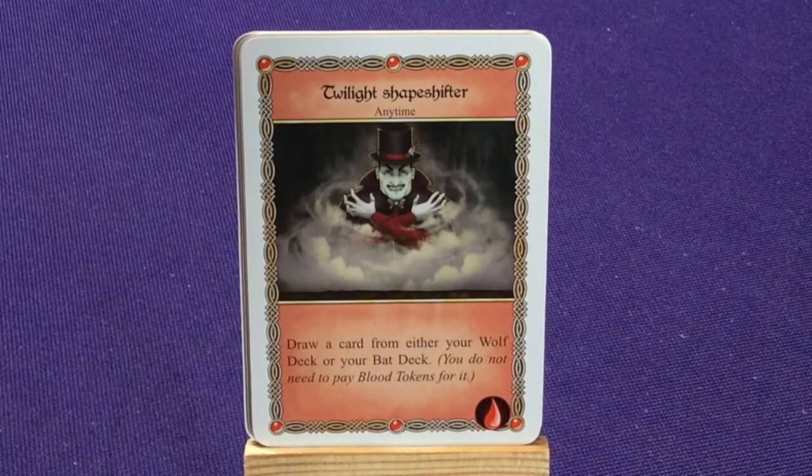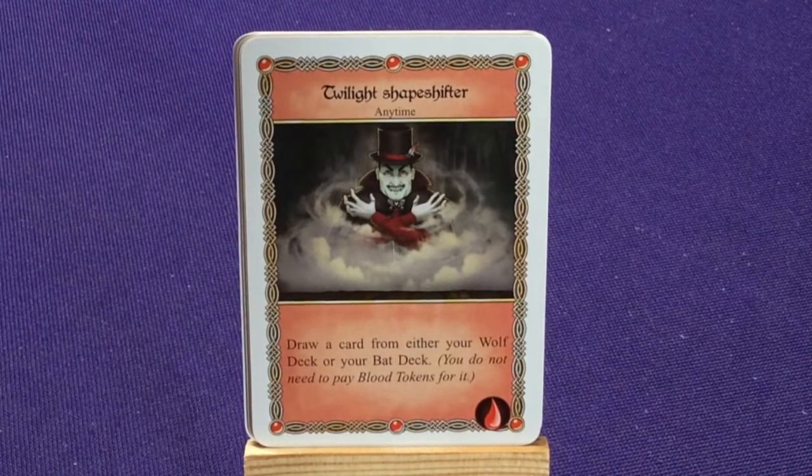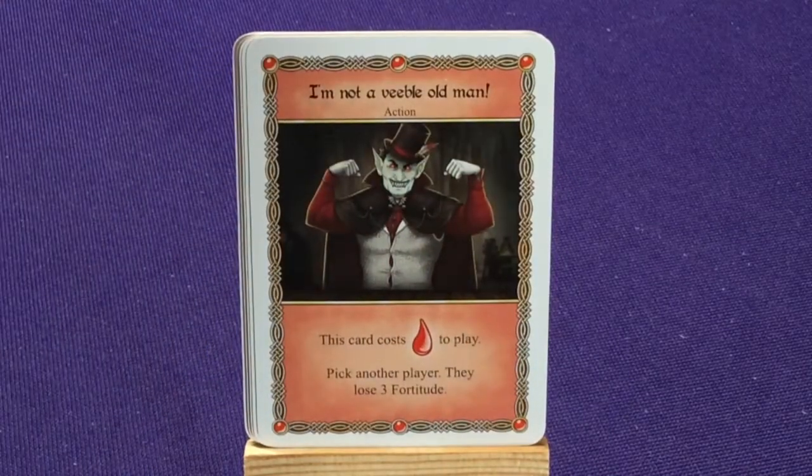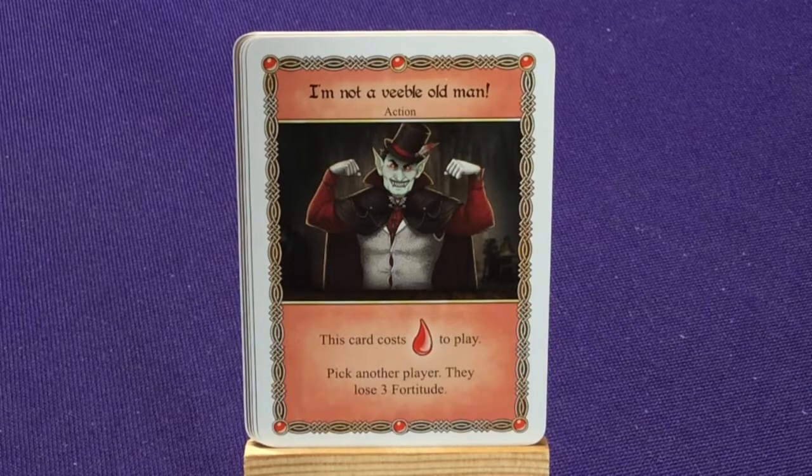Two copies of 'Looking Through My Eyes' — pick another player, they gain 1 alcohol content. 'Oh No, Look What Happened to My Cards' — take control of a round of gambling. 'Blood is Sneaker Than Wine' — this card costs 1 blood to play; lose 2 alcohol content. Two copies of 'This Drink is Fangtastic' — split a drink in half; you taste half the drink's effects rounded down; the other half does not go to another player. 'Twilight Shapeshifter' — draw a card from either your wolf deck or your bat deck; you do not need to pay blood tokens for it. 'I Am Not an Evil Old Man' — costs 1 blood to play; pick another player, they lose 3 fortitude.